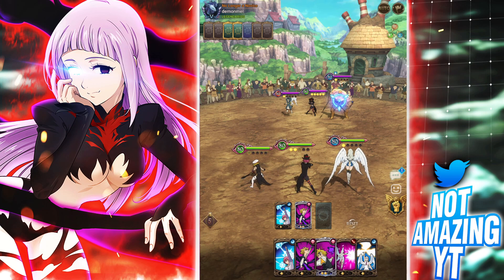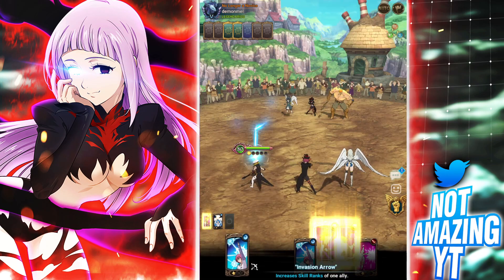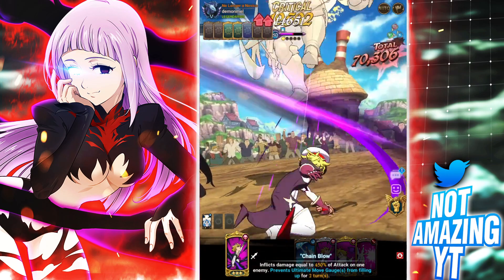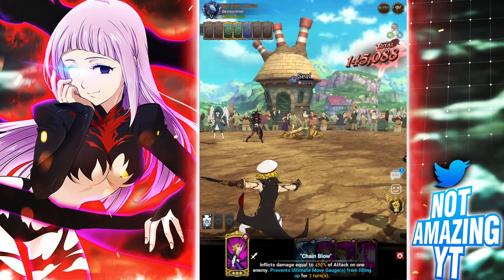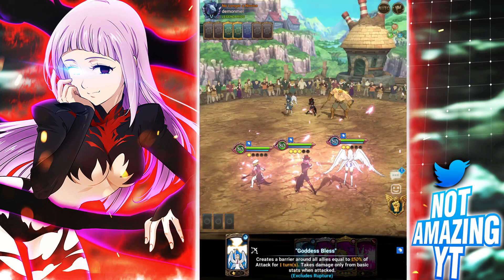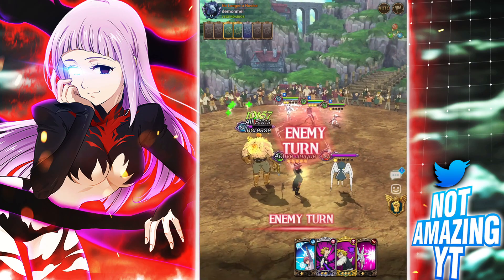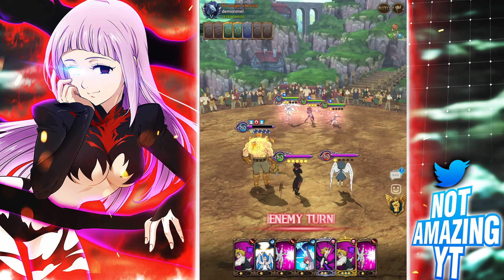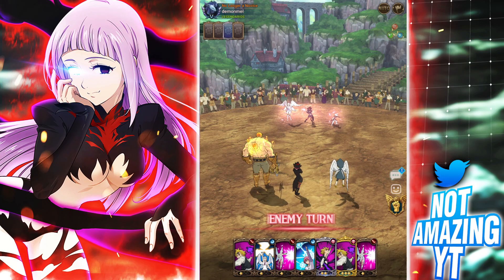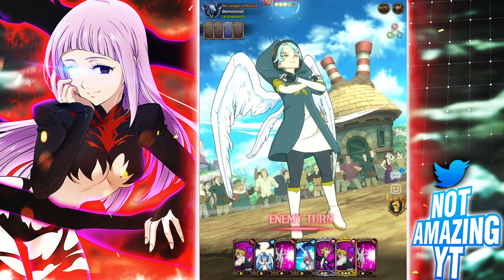I'm gonna seal the one Escanor so he can't gain gauge, then shield up. Next turn we'll go for the kill on the Sariel — the AOE should be able to kill the one Escanor too if he doesn't attack. He's gonna go for the level three here. I guess he breaks the shield, goes for the level three with no crits — which is good for us. He single targets into Gulthur — that's gonna do a lot.